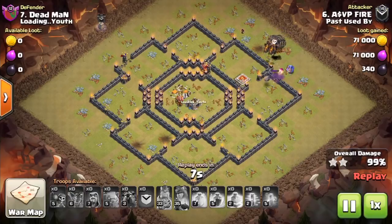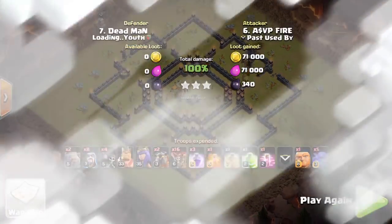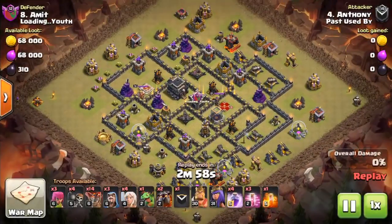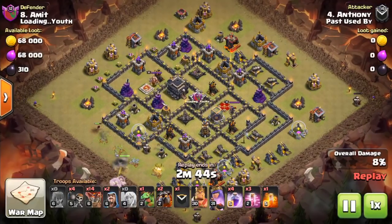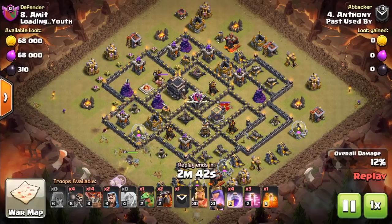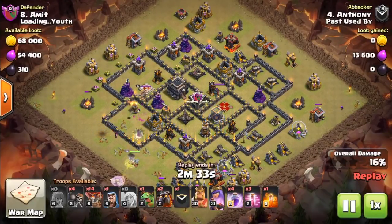At the very end of the forum thread where Darian was announcing the changes, he said 'stay tuned for tomorrow's preview for the big E reveal.' I think this would be the Electro Dragon. Since tomorrow's Friday, it'll likely be the last sneak peek — they're saving the E word for last. After that, sneak peeks will be over, we'll have the weekend to soak it all in, and the update could come as early as Monday or Tuesday, since Supercell typically releases updates on Tuesdays.